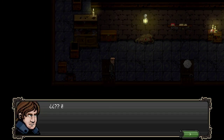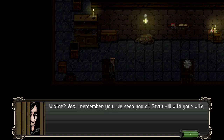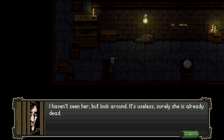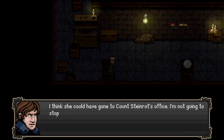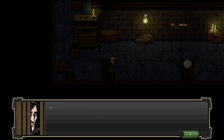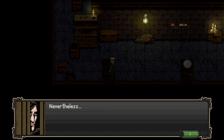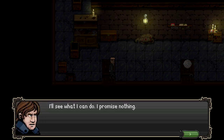Who's there? 'My name is Victor, who are you?' Victor - yes, I remember you, I've seen you at Crow Hill with your wife. 'I'm looking for her - have you seen her?' I haven't seen her but look around, it's useless - surely she's already dead. 'Listen to me, I think she could have gone to Count Steinrot's office.' The count's office is always closed, expressly forbidden to enter. 'Maybe I can help you if you help me - I need a rope.'